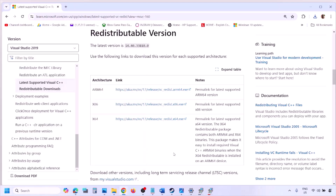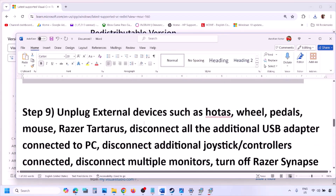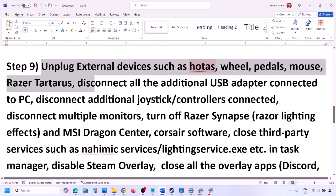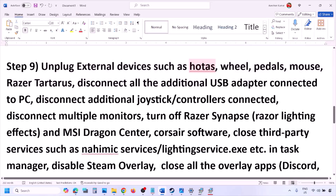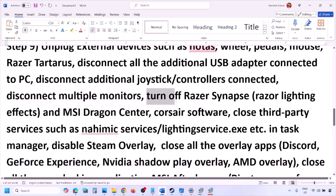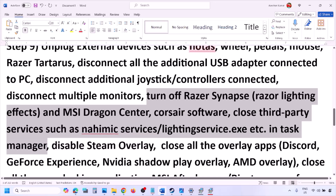After installing both Visual C++ files, restart your computer — a restart is mandatory here. After the system restart, launch the game and check. Also, unplug all external devices you are not using, such as HOTAS, wheels, pedals, USB adapters, or dongles. Disconnect any extra controllers, disconnect multiple monitors and try launching the game on a single monitor. Close any third-party services or applications that are running.